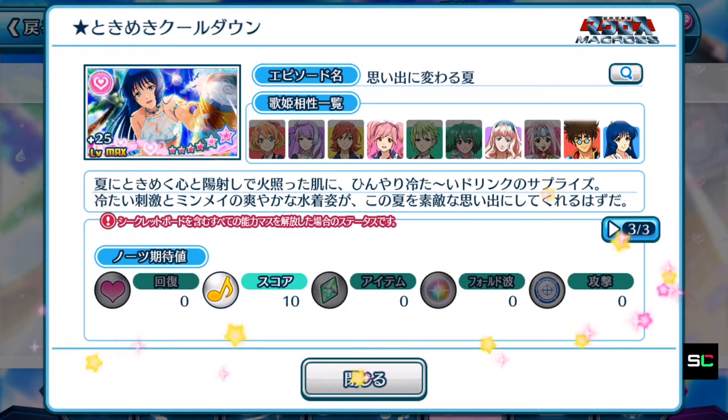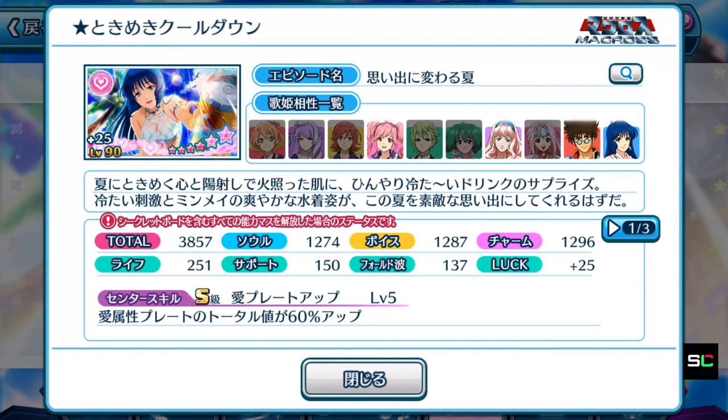Straight away, this makes Min Mei's episode plate the most worthwhile out of all the Summer Collection episode plates. It has a special note attached to it — specifically the score note — which helps you attain more high score. That's fantastic because this current event is all about high score and doing the most damage to the red bosses. Min Mei's plate is the same as Valkyrie's set, which comes with a total score of 3,800 or more, with the entire luck factor built in. Min Mei's plate also has a well-balanced stat all around: soul, voice, and charm.